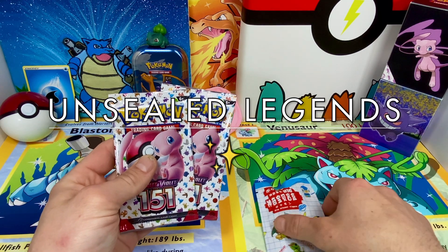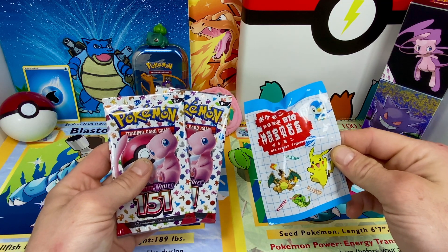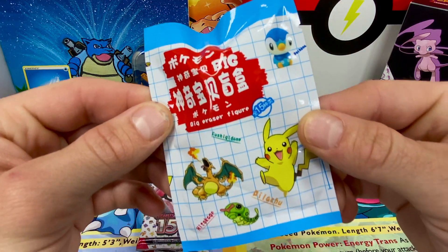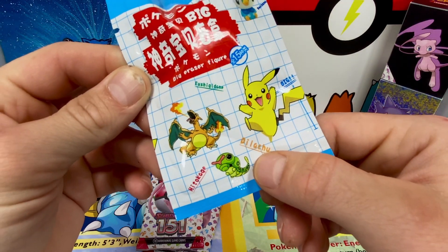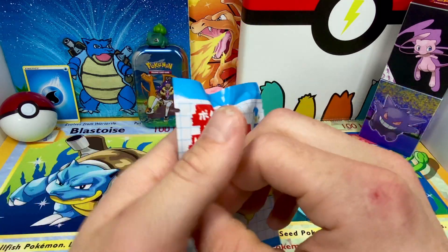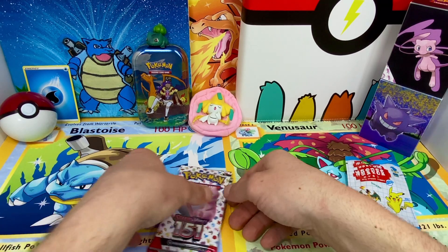Alright you guys, welcome back to another episode of Unsealed Legends. Today I have something a little bit special, a little unordinary for the channel — we're gonna be diving right into this mix pack, a random pack of big eraser figures. As you can see, it says 'Pilachu' right there, not Pikachu, so as you can tell these are not official Pokemon merchandise, but we're gonna open them up all the same.